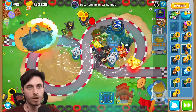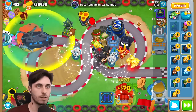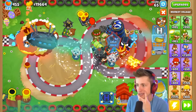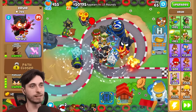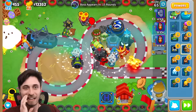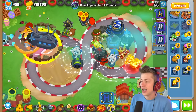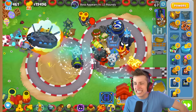You know what I should have done - I need to get this other Bomb Shooter down so I could T5 it and put it back on Special Operations. No, you can only be up to a T4 for Special Operations. Oh, well then that works out. I'm going to get a Bomb Shooter down near the beginning. You got Legend of the Night - that's good. I'm going to get Avatar of Wrath. Can you sell your bottom path Druid? Yeah, Avatar of Wrath - that's huge.